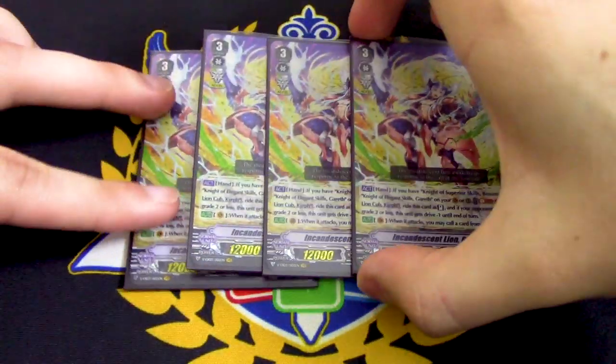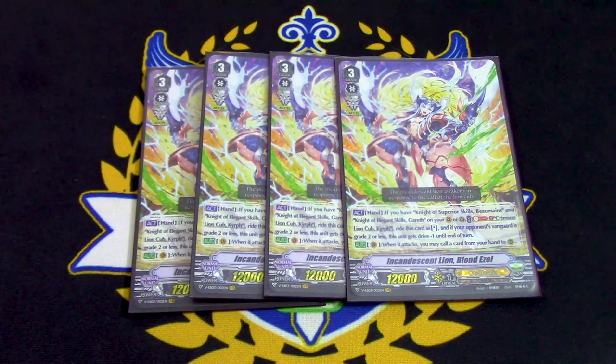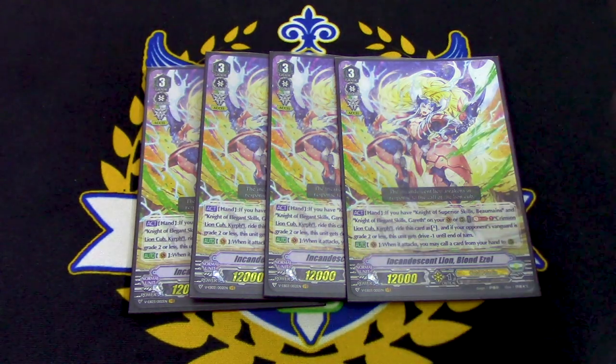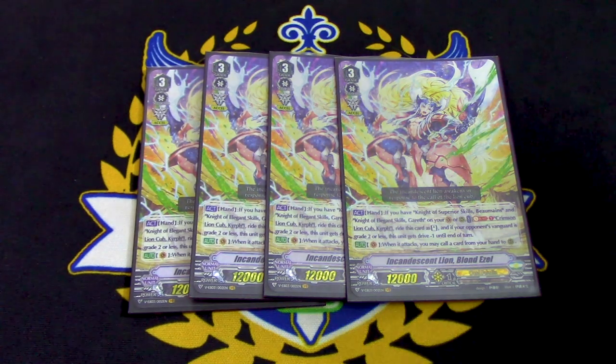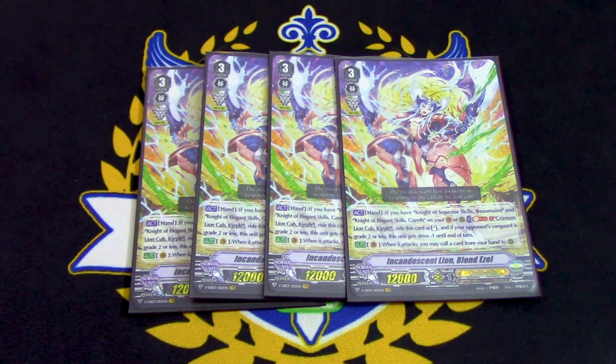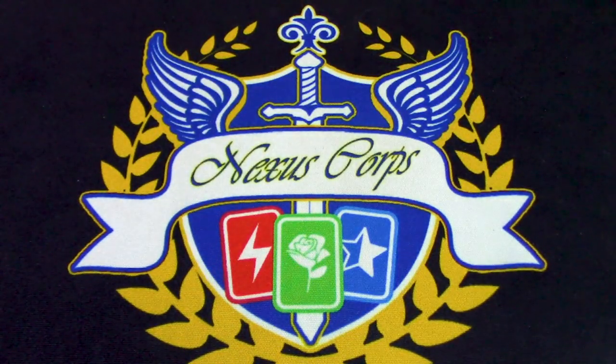For Grade 3s, we are running 4 copies of Blondezel. You want to run 4 even though you're Superior Riding because you have Progenitor Dragons and Ultima that you want to be able to pay the cost for — if you have another copy in your hand, you can pay the cost that way. You also want a bunch of Grade 3s and Ezel targets for Wonder Ezel, so you want to run 4. Its main phase skill is if you have Bowman and Gareth on Vanguard Rear, you Soul Blast Kyrrith and ride it as Stand — that's for Standard. The other skill is when it attacks, you call a card from your hand to Rearguard Circle. You're going to be Striding so you won't use those skills, but it has an Ezel Vanguard and it's Blonde Ezel for Kyrrith.